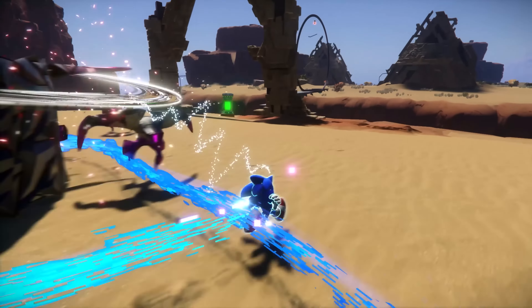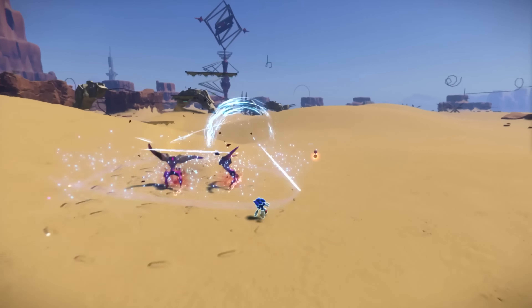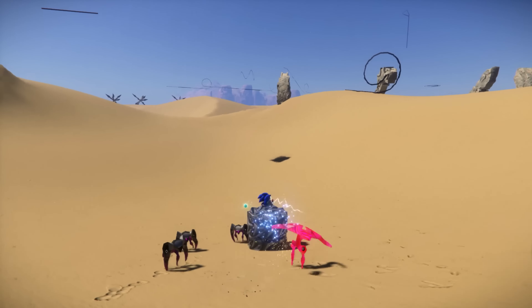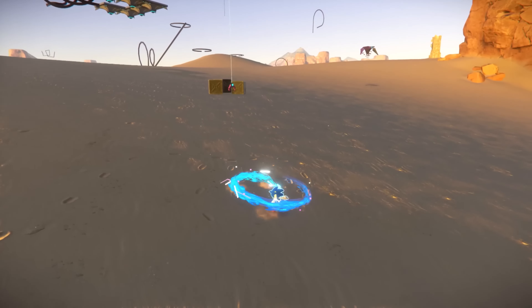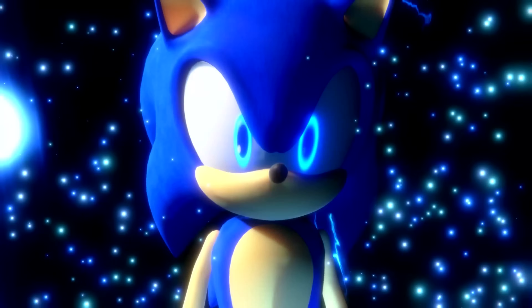Certain enemies in Sonic Frontiers have a shield or barrier protecting them. Break their shield with Psyloop and then deal as much damage as you can before it goes back up. If your opponent happens to land a hit on you, just use the Psyloop ability on the ground to collect more rings and get back in the fight.